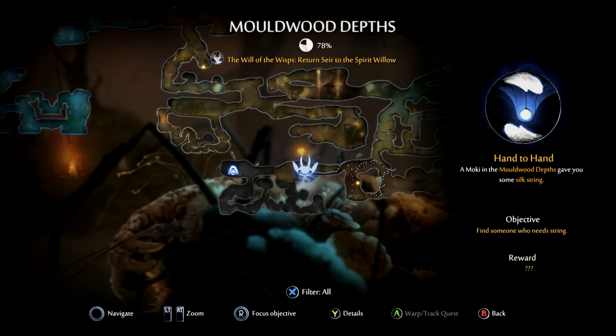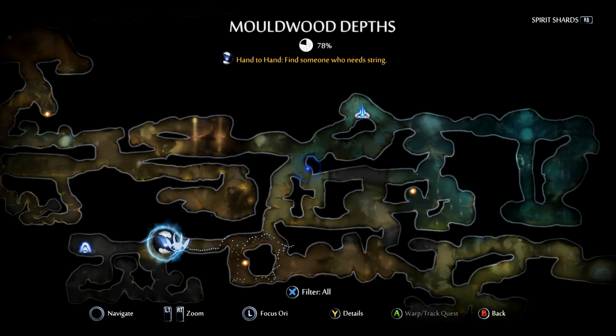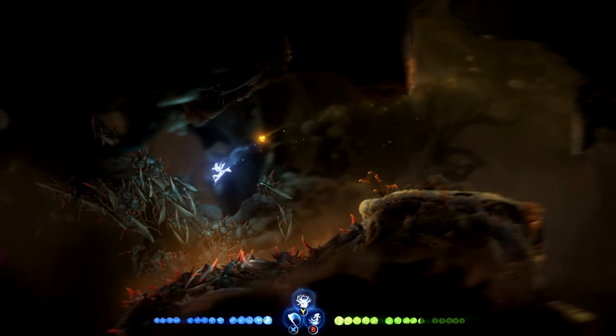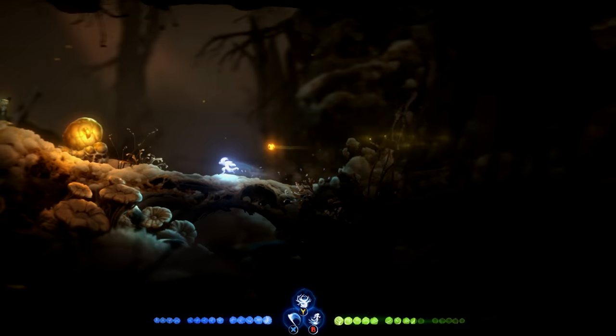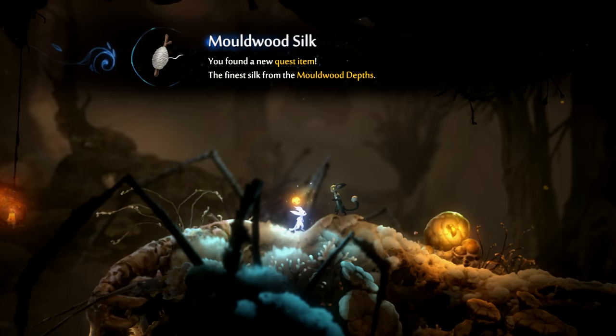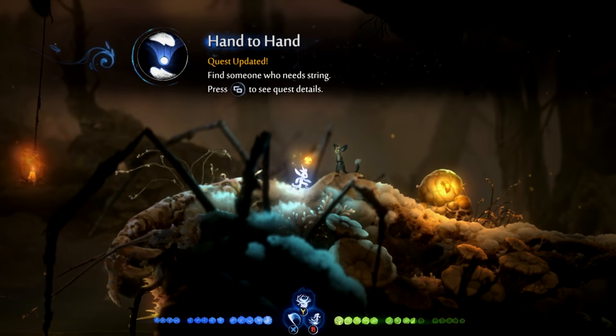You turn the lamp in at Moldwood Depths, here on the map. Highly recommend you clear this place out so you don't have to worry about the darkness. If not, you will need the flash move that allows you to move through the darkness. The jump is right through there — it's kind of a hidden wall. Talk to the Moki here and he will take the lamp off your hands and then hand you some silk, which you will then turn in to the guy who needs the fishing line.